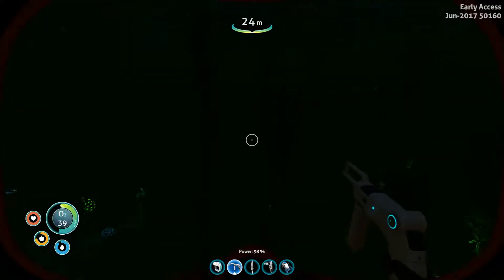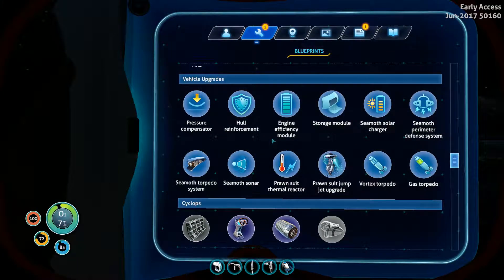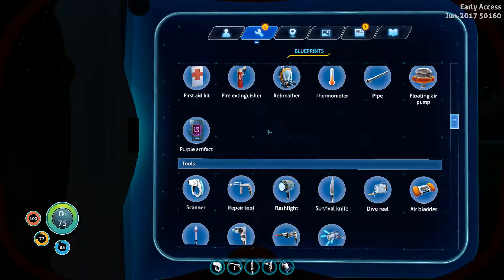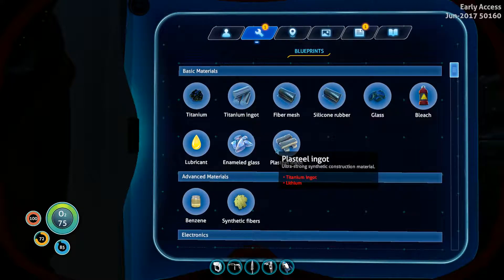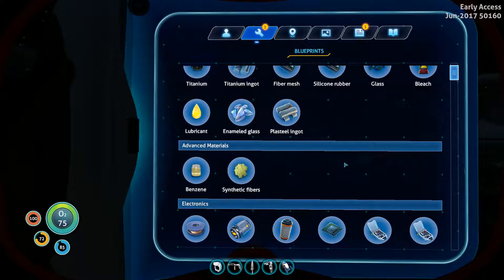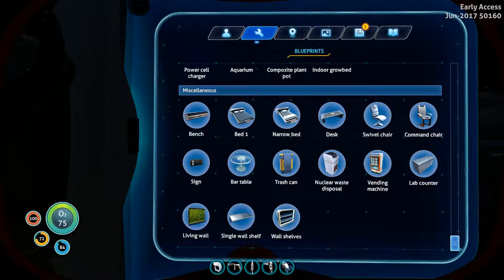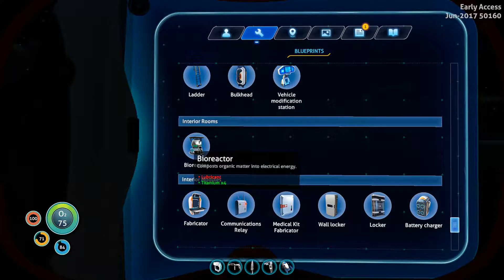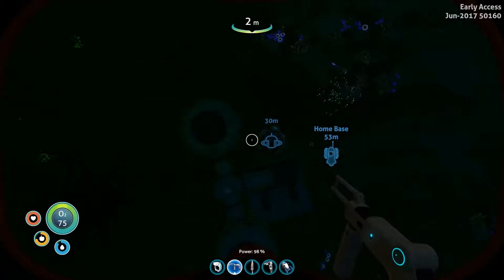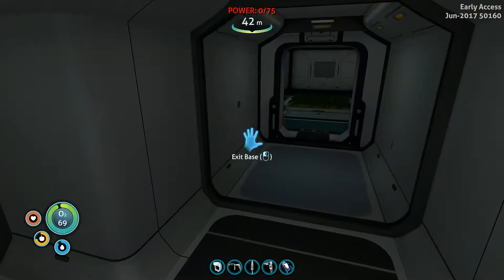We got the bioreactor blueprint, I believe. Where is it going to be under? There's our purple artifact we need. Tronix maybe? Oh, they changed the way those look too. There we go — bioreactor. So we just need a lubricant, which maybe we have. If not, we can easily get it.